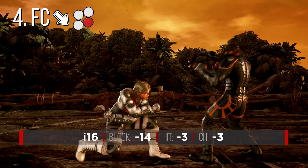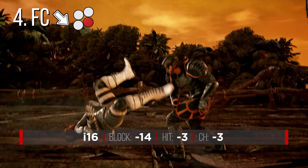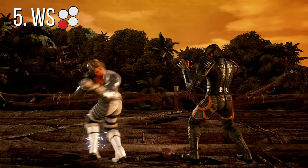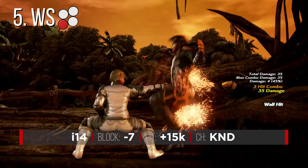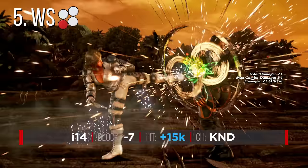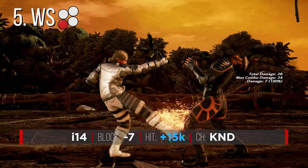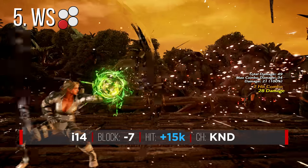You have tons of strong mids to mix bow and arrow with while in crouch, such as the previously mentioned option select hopkick, so this is a great move for Julia to make a comeback with if she needs to. Just be careful, as bow and arrow is launch punishable by just about the entire cast. Though the first hit, while unsafe, doesn't stagger on block — which is unusual for a high damage knockdown low of this type — so you can occasionally use it by itself to confuse the opponent. Due to the pushback on block, a lot of characters also have trouble punishing this properly, so experienced players will usually try to low parry if they see bow and arrow coming.